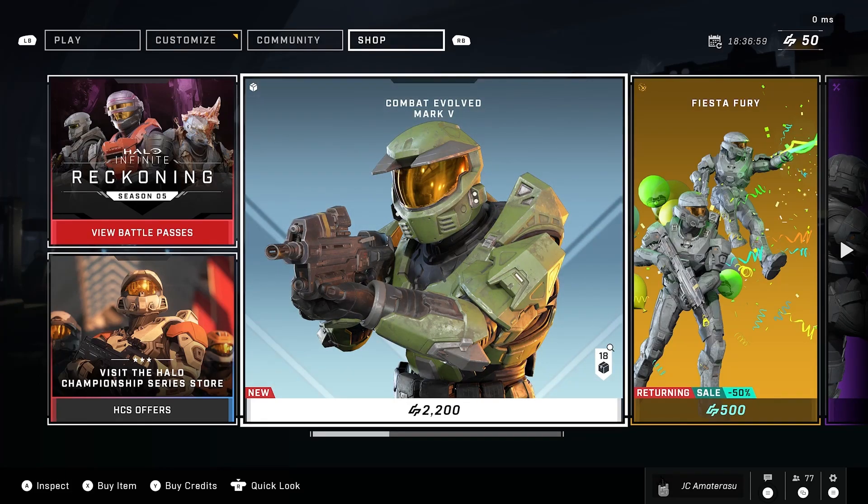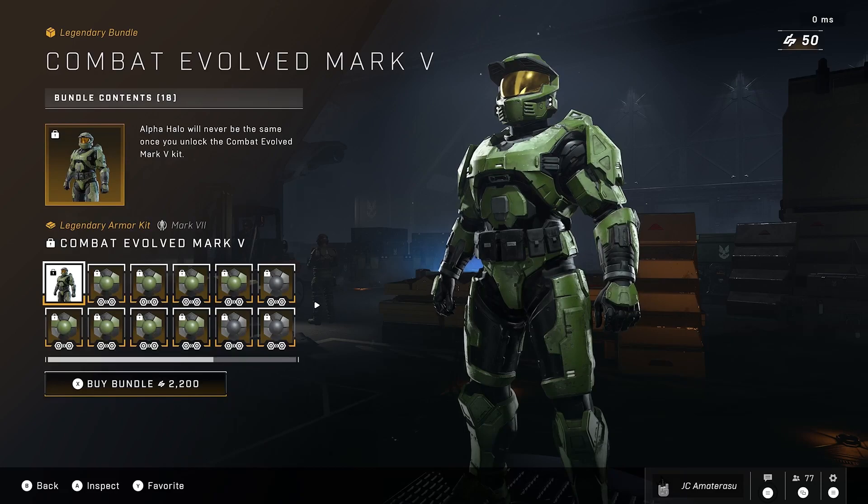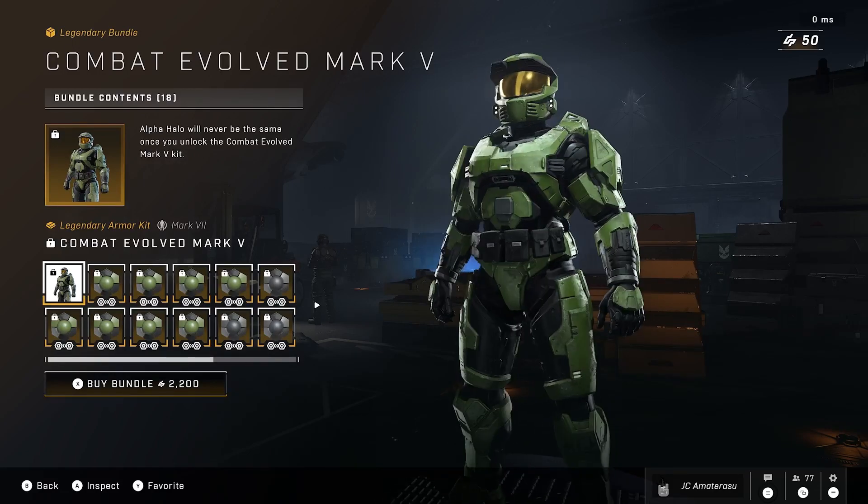We're back with the brand new Halo Infinite bundle in the store — the Combat Evolved Mark V bundle. This is the classic Halo Master Chief look, guys. Oh my god, this brings back memories. It's 2200 Halo currency. Let's see what we get. We get the Combat Evolved Mark V legendary armor kit — oh my gosh, classic Halo Master Chief!